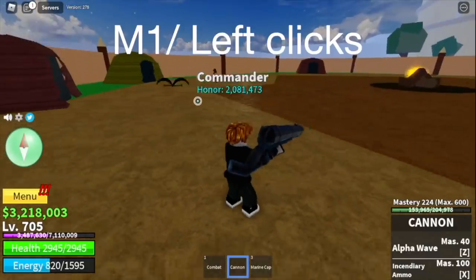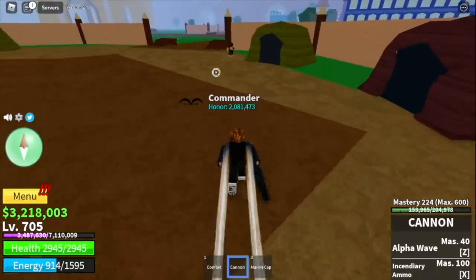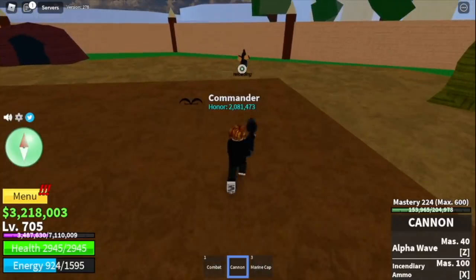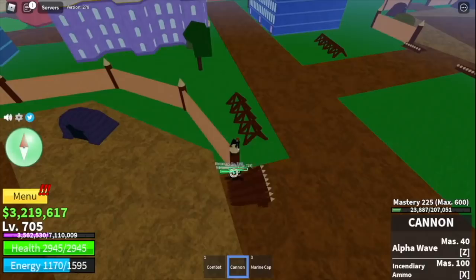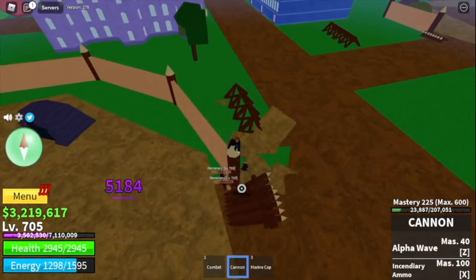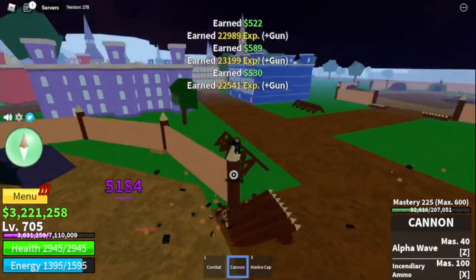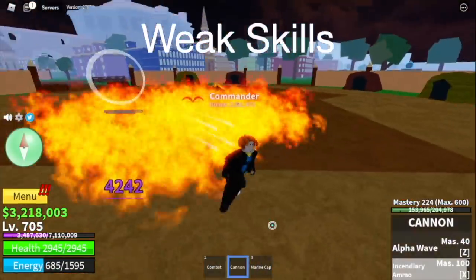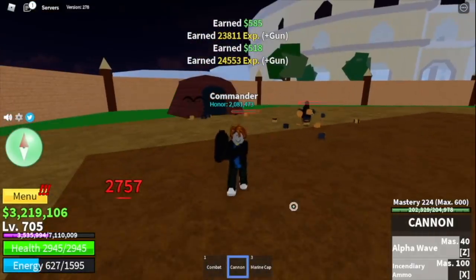First off, the Cannon. The good thing with the Cannon is its M1 or left clicks. Check the damage — 1,728. That's really high. And one more thing is that it can damage everything near it. So if you wanna grind with just left clicks, this is the gun for you. This gun has one of the best M1s in the game. It also has skills — the Alpha Wave and the Incendiary Ammo — but those skills have weak damage. The highlight of this gun is its M1 clicks.